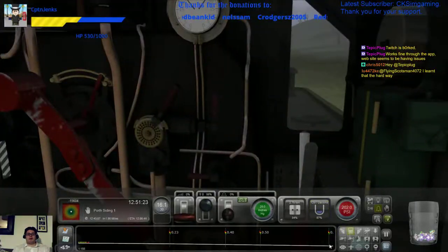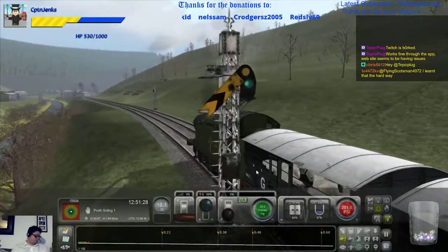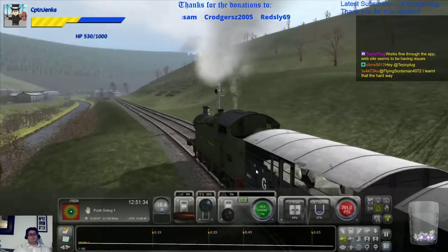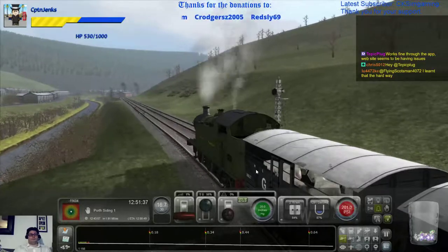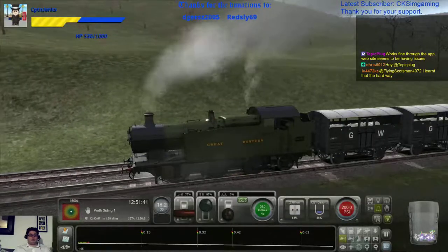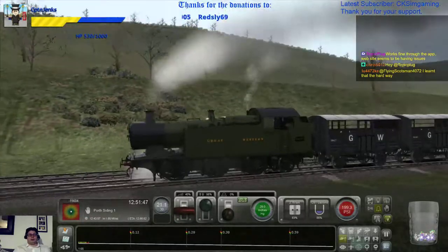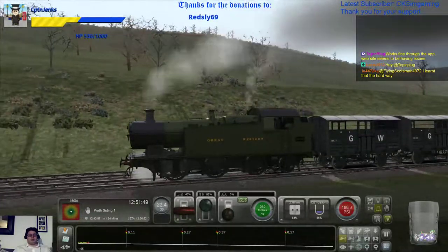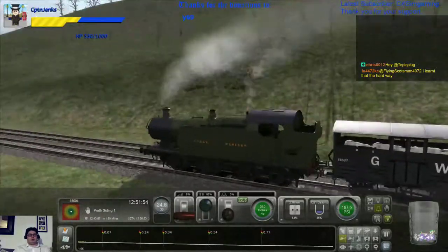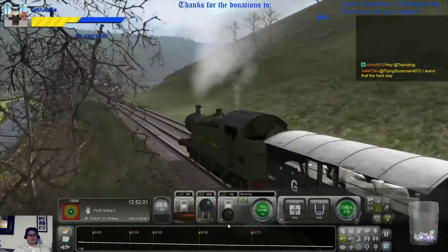Right, we'll turn them off. When the safeties stop, we should have a bit of quiet. Have we actually got the cylinders still open? Yes. So let's close them now. Actually let's not — let's clear the cylinders out, then we can close them and ease that down again. Right, we're flying down the hill again. Because why not?